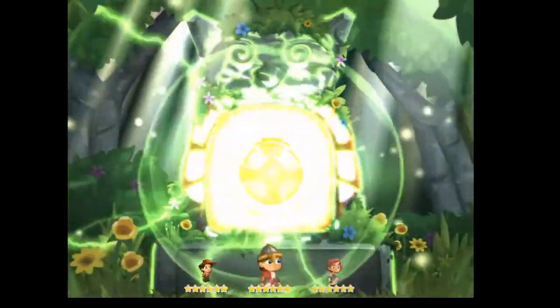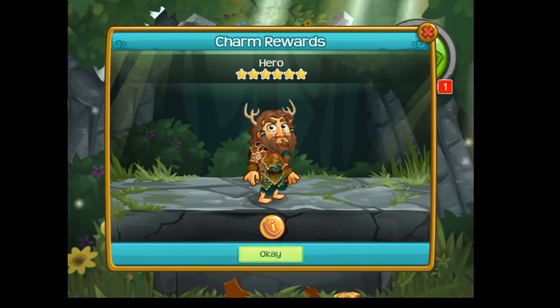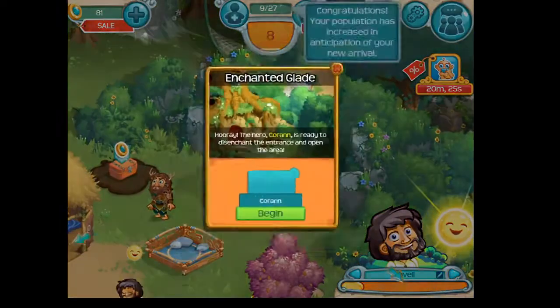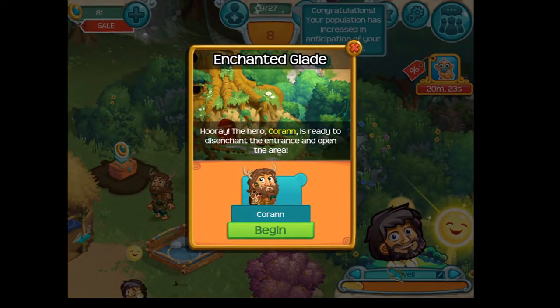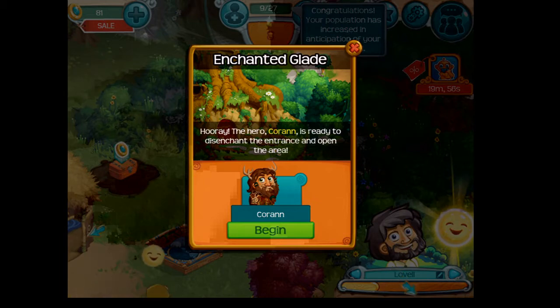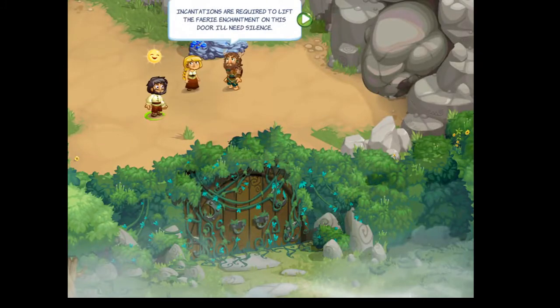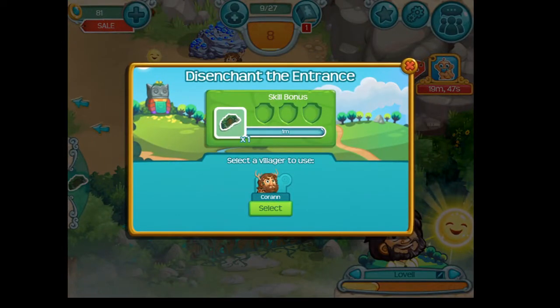You see down there you have different villagers — charming war heroes. So we say okay, and now it's basically saying that this villager is going to open this area. We're going to hit begin, so now he's talking with the other villagers. In one minute he's going to open this area.